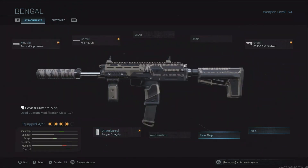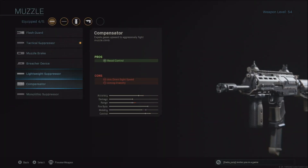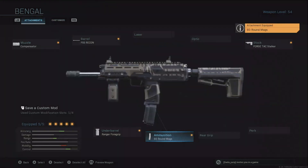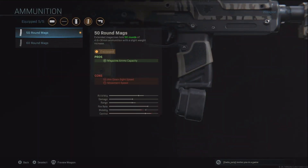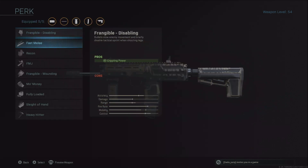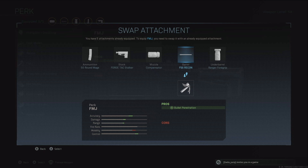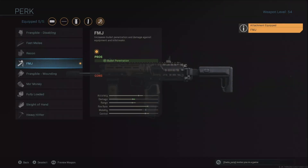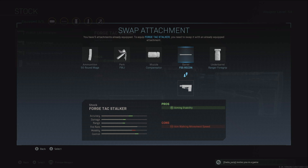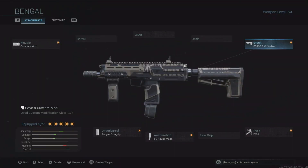The modifications seem to be what I'm looking for. I might switch out the barrel. I like this compensator. I'm going to go no laser, and for ammunition I'll do 50 rounds — there's not really a big difference between 60 and 50, but with 60 you lose some mobility, so I'll keep it at 50. I want to put FMG on this but I'll have to take something off. I'll have to tweak it and play with it more.